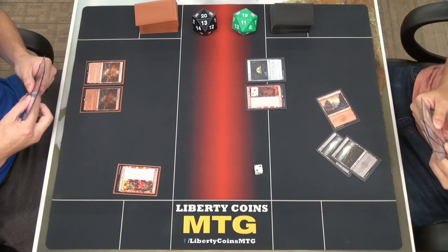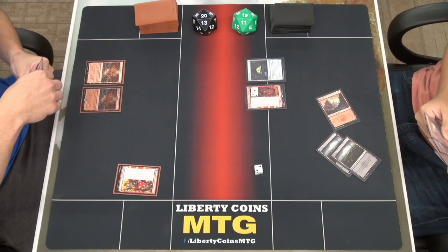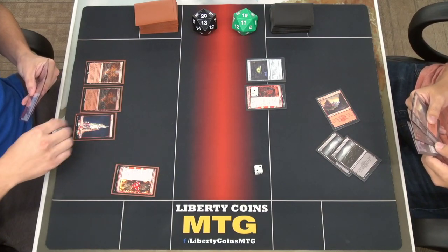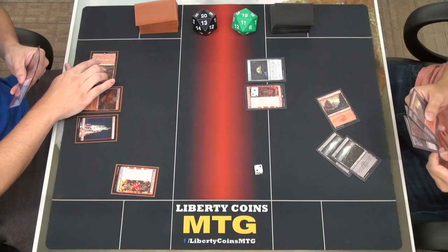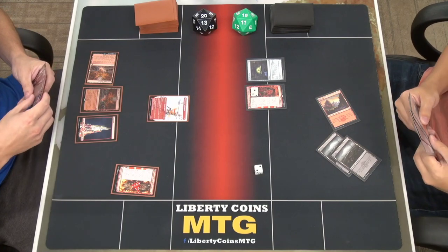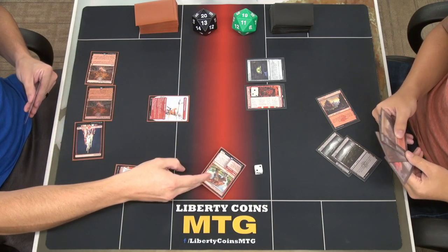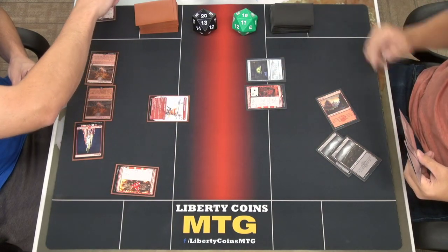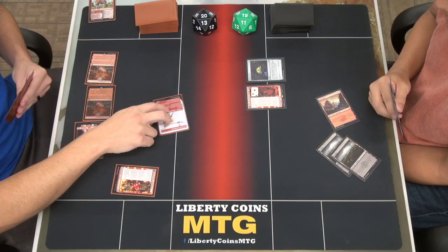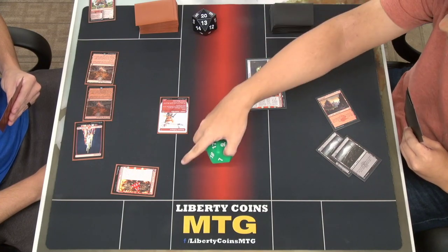I'll play a mountain — that ticked over to two — then I'll tap one for Swift Spear, then tap two and Stomp the token. That's an exile to be played later. That triggered prowess, swinging in for two. I'll go to 17 — actually wouldn't it be three because it got the one-one counter? Oh yeah, thank you.